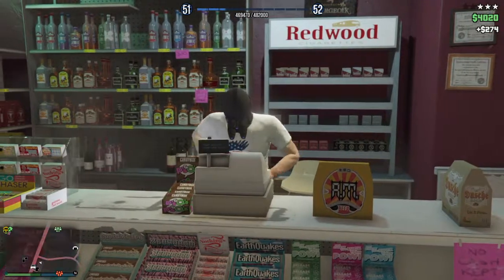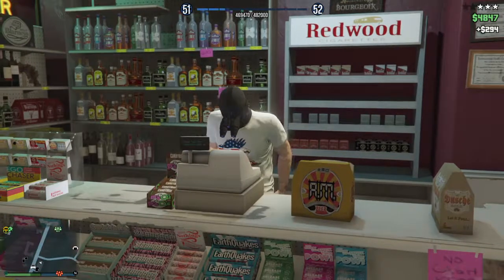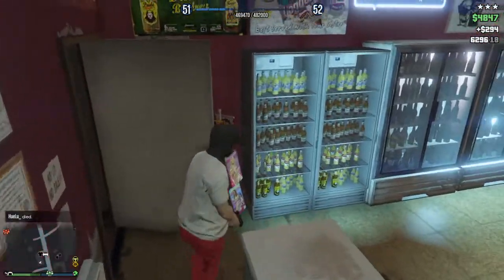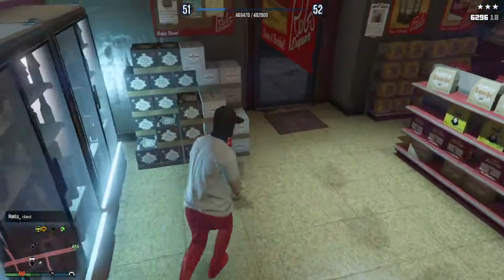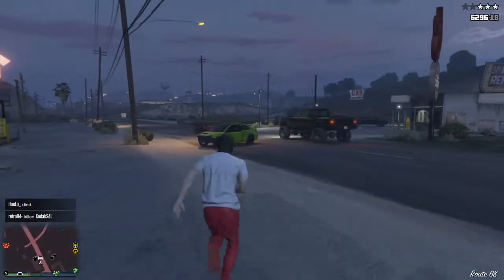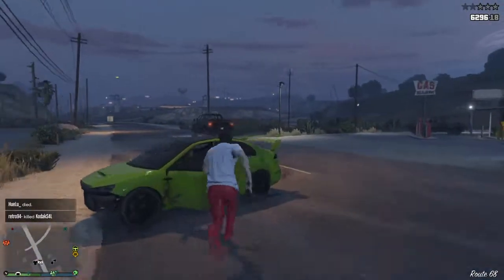There you go guys — you have to press left, right on your d-pad, you have to hit him by pressing circle, and then pressing right on your d-pad as fast as you can to rob the cash register.